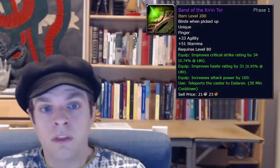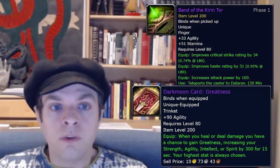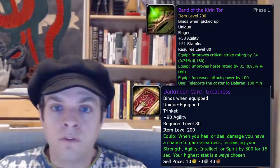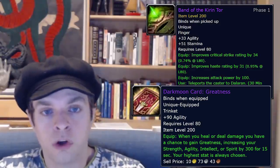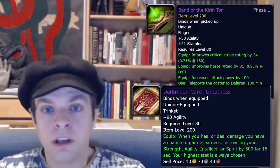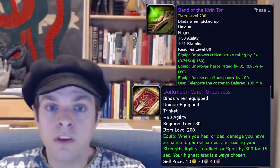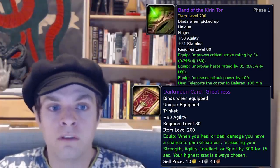Finally, we're at the big ticket items: the Band of the Kirin Tor and the Darkmoon Card: Greatness. These are big ticket items that I only advise going for if you've already done everything else on the purchasing list. The ring is very expensive and while I can't say for sure how much a Darkmoon Card: Greatness will cost, it's a fair guess that it will be extremely expensive prior to the first Naxxramas lockout. These are likely the least efficient power increase compared to gold cost of the various ways you can spend gold to increase your player power.